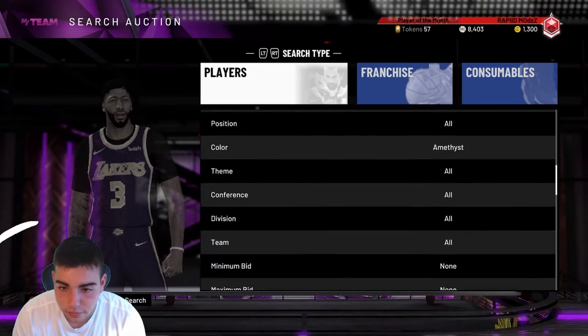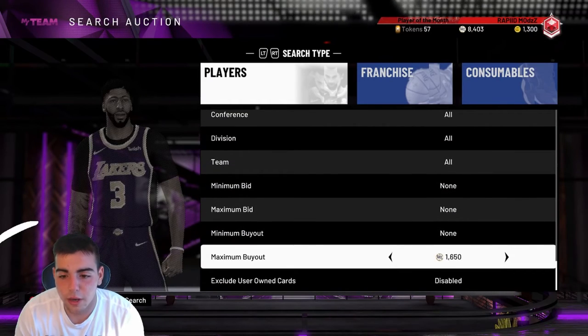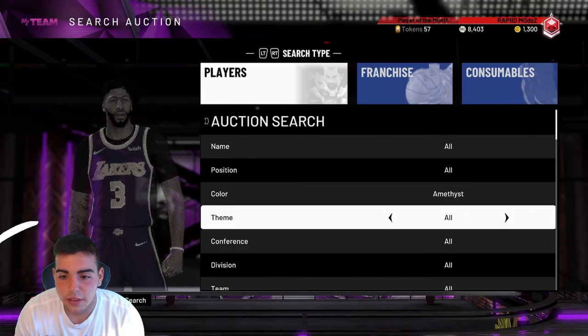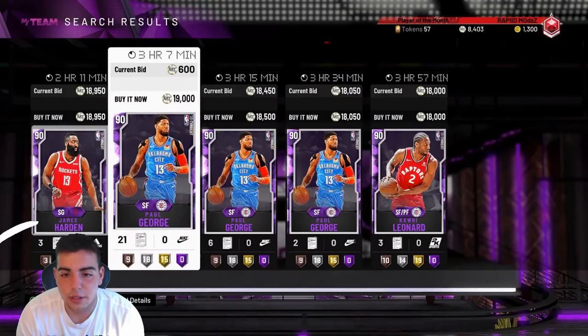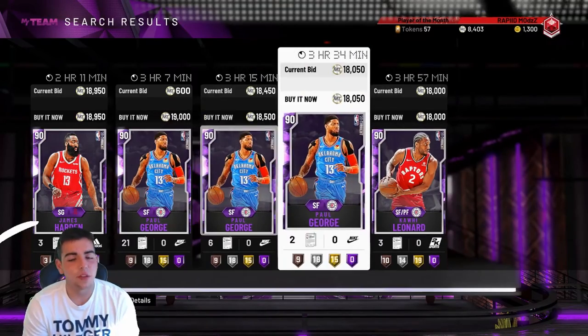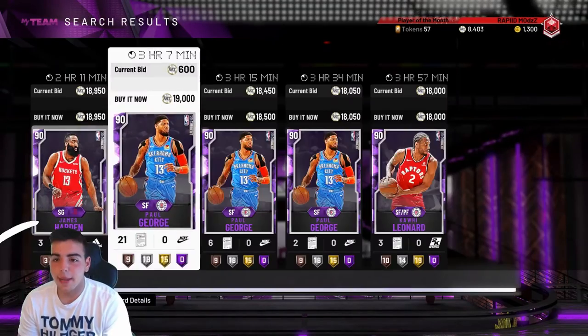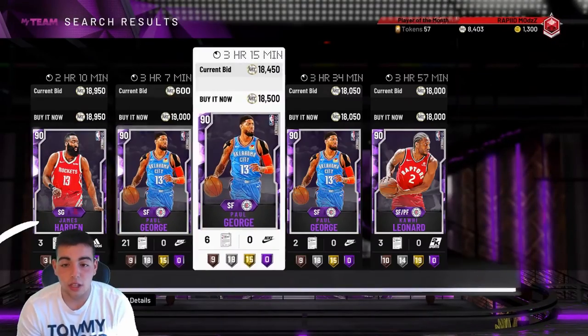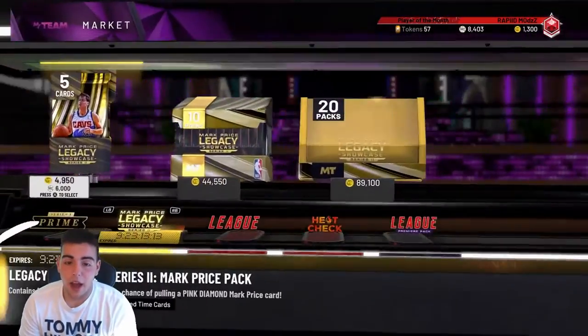If you guys want to see a wager as well, let me know. Amethyst NBA 20 — this is the best method to make MT, I'm telling you right now. You see 18K, 18K — get them for 15K or under, they'll pop up. Be patient. They're going to go up regardless on Sunday — they always do, unless they drop content on Sunday.